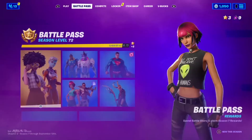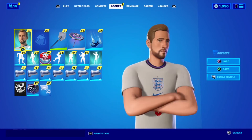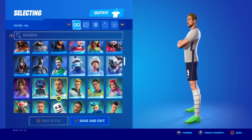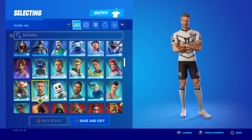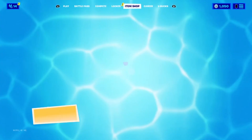The skin will probably be 1,500 V-Bucks and it will be a really cool skin. It will be an icon series skin and it will probably come with a pickaxe. It might come with a bundle or it might just come with the skin, just like Harry Kane and Marco Reus — as you can see, Harry Kane here. However, they came in a bundle and you couldn't buy them separately, but it could be different with LeBron James.